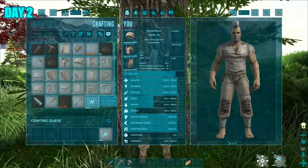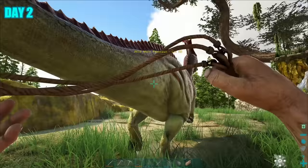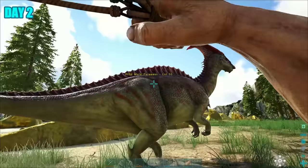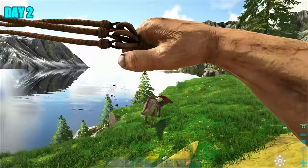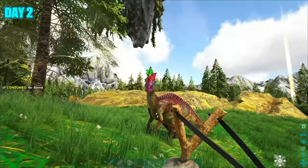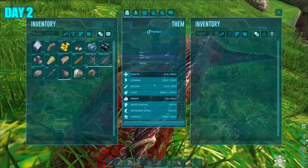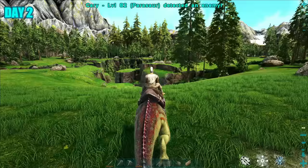Day 2, I set out on getting some taming gear and a little more advanced weaponry. I then went out looking for a dino that could help us throughout this journey. That's when I spotted this parasaur. With my bola in hand, I was able to trap it, and with some slingshots I started tranking it. I repeated this process a few times and got the parasaur down. I just needed to get it some berries, waited for it to tame up, and went on exploring.